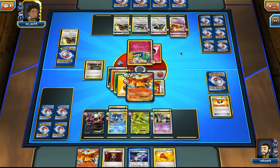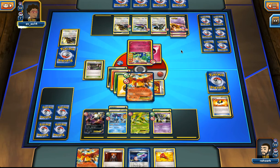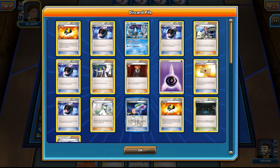Maybe next time we can draw the energy that we're missing and go for his Mewtwo. Maybe this deck needs Jirachi? I think we have the space for it — Jirachi seems nice here.